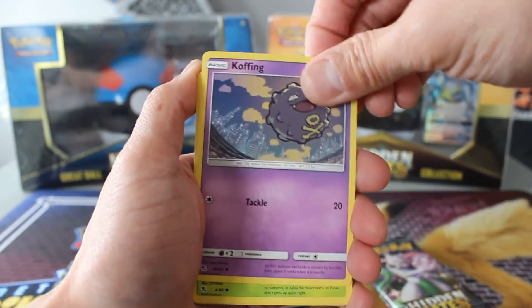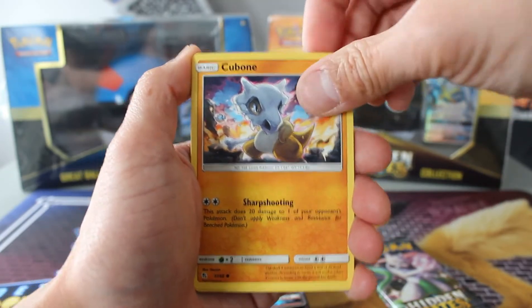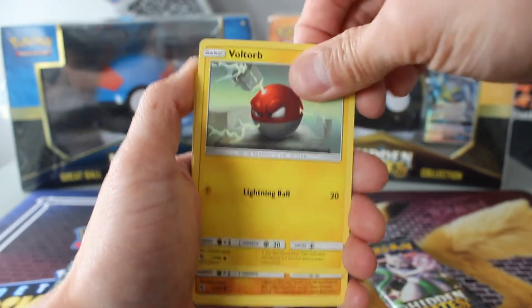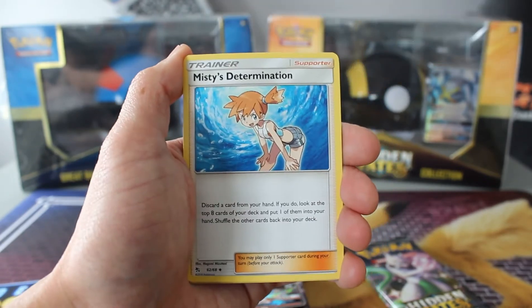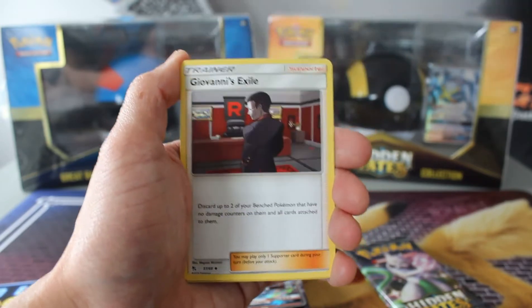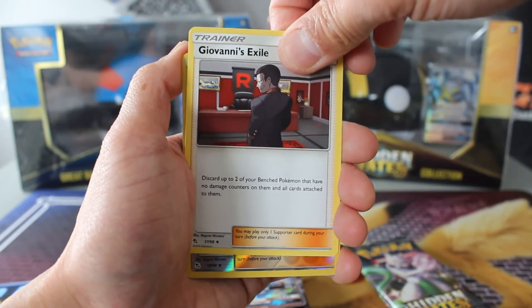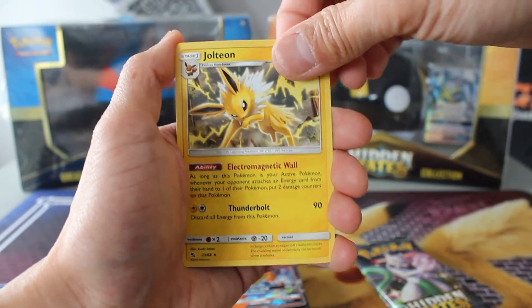Pack number two. We've got Koffing, Paras, Gyarados, Cubone, Voltorb, Geodude, Misty's Determination, Brock's Pewter City Gem, Giovanni's Exile, Koga's Trap, and a Jolteon.